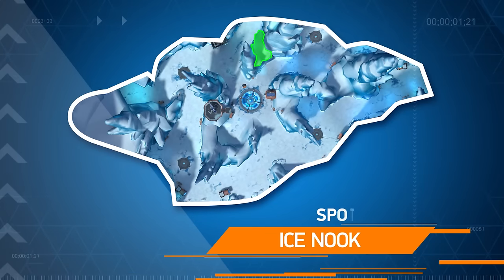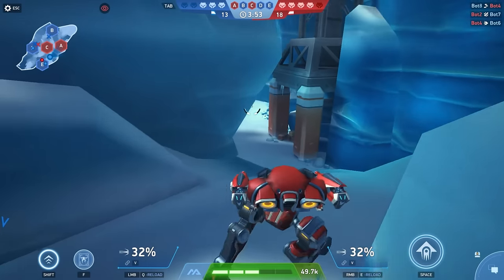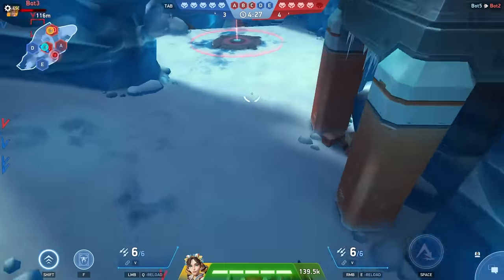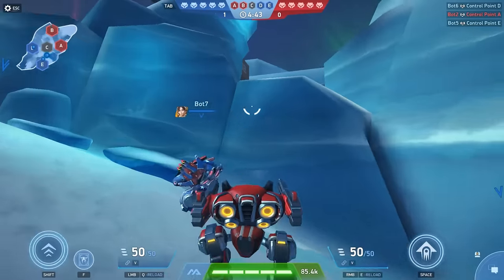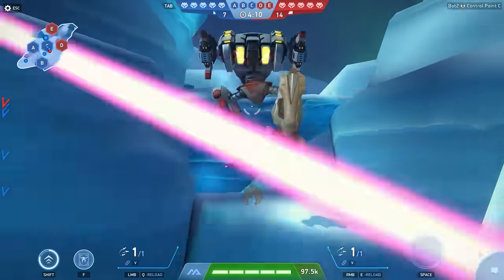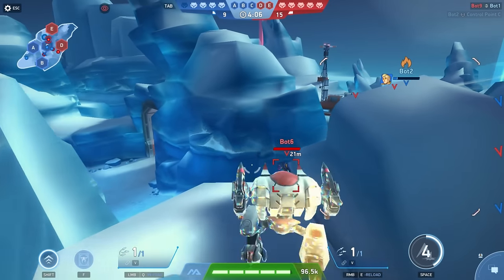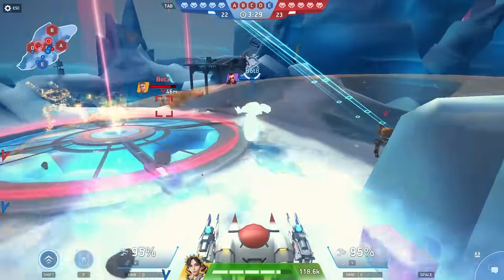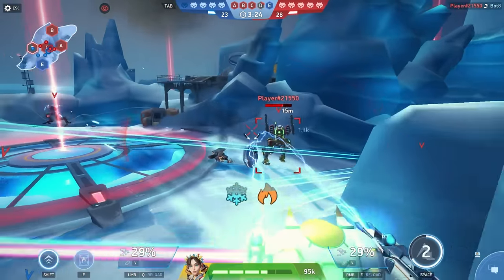Next up is this little spot nearby. This one gives you line of sight to the central control point and another control point, and also gives you a shot at any opponent mechs trying to sneak through this tunnel. Get up here and you can pretty much control the field. The tricky thing is that you'll need a Mech that can jump to get here — right now, that means Lancer and Tengu. While Tengu can reach this spot, it's important to remember that Tengu was designed for an offensive playstyle, so you may get more value out of Tengu if you focus on capturing control points and playing more aggressively instead.